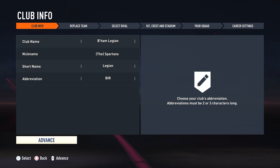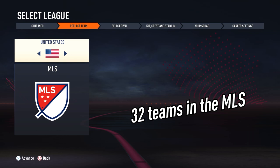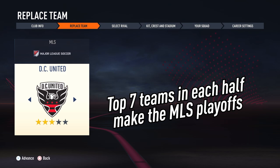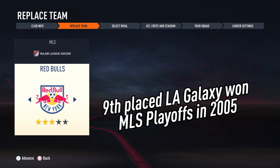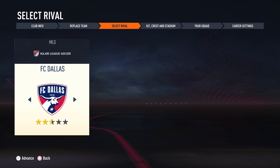The MLS is pretty interesting to use on FIFA mainly because of its structure. It features a playoff system where the top seven teams from each conference — the west and east halves of the United States — qualify for the playoffs, and each conference winner gets straight into the second round. This means you can be the 13th best team in the league overall but still go on to win the title, something you can't really do on FIFA anywhere else.